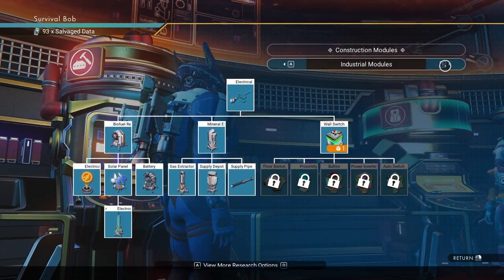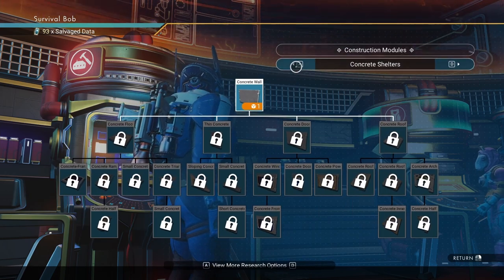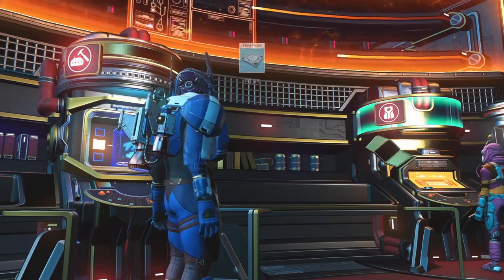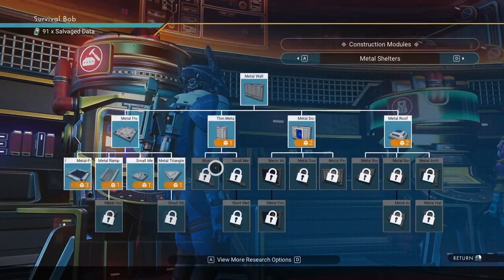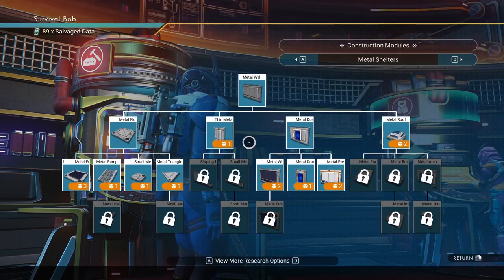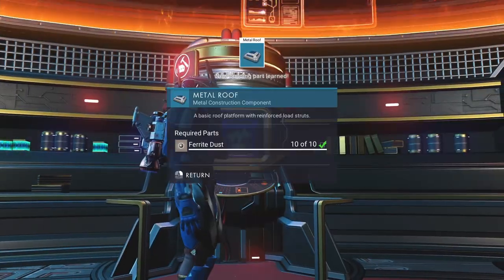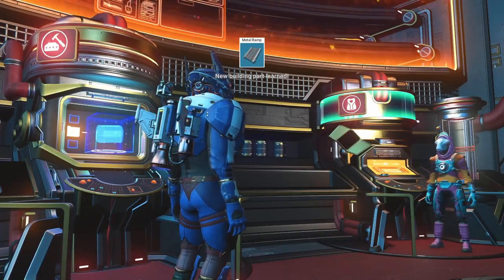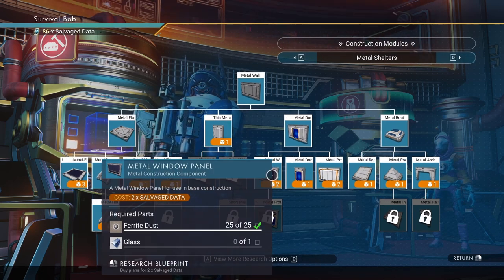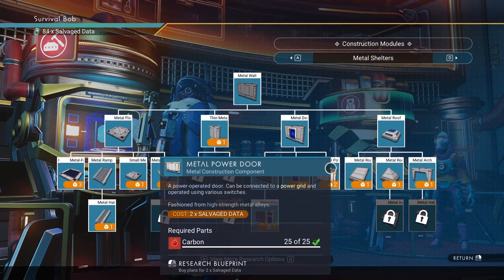I don't need any switches or buttons right now. Let's learn a few more building pieces — a metal floor, a door, a ramp. I'm going to build a little box around this. I like power doors, and that should do us.